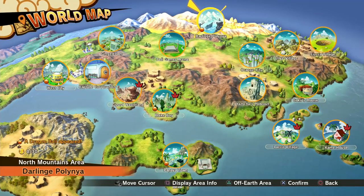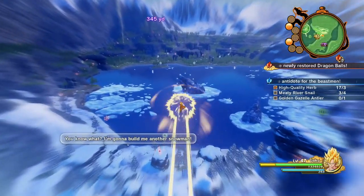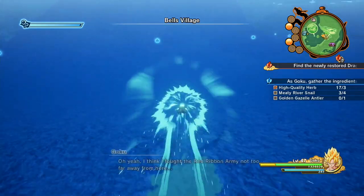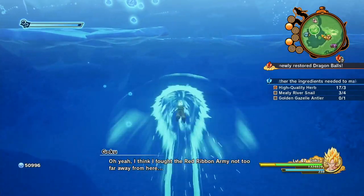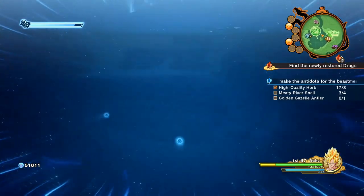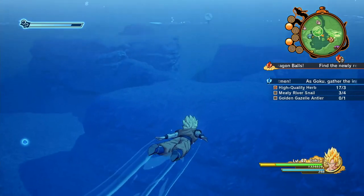The second item is the meaty snails. We're going to come over to the north mountain area and go to the massive lake, which takes up about half of this area in the middle. We're going to go under the lake, and underneath the water we're going to look for seaweed. Next to the seaweed, just pick up the items around it — normally, chances are they're going to be the meaty snails we're looking for.